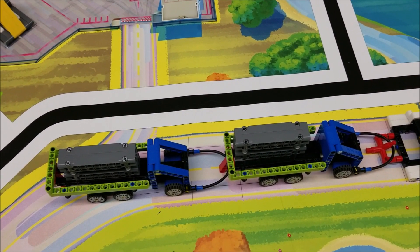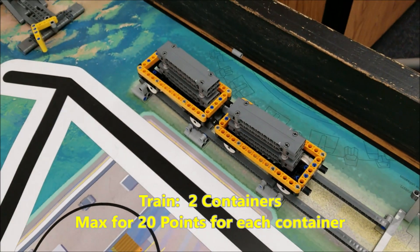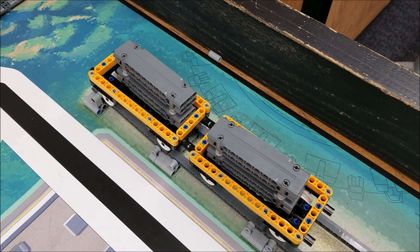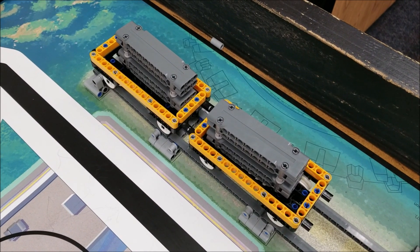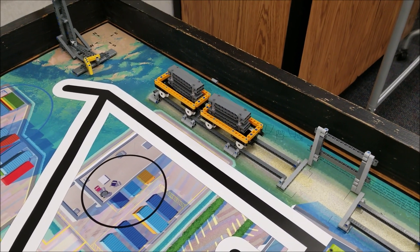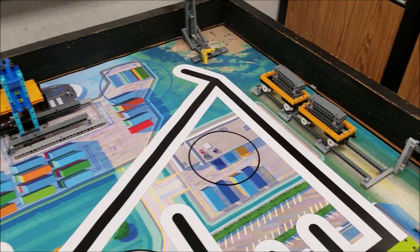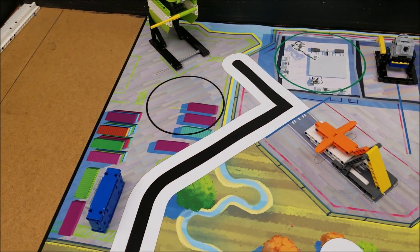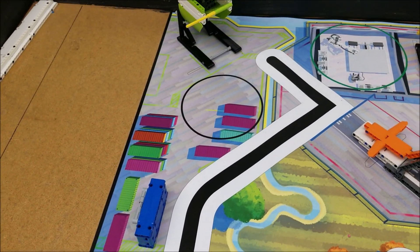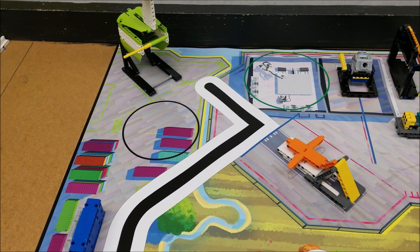Now let's go to the train because that would be the next one in points. For the train, same thing — two containers max, but now they're bumping this up to 20 points, 20 points a container. So this could be worth 40 points if you could put both of those into the train. It's kind of far to put those in — it's a very risky mission. In mission number 16, I can put three cargo containers into that circle, which is awfully close to the launching area, for 30 points. So again, it's something you talk over with your team and ask yourself: is the points worth the risk?